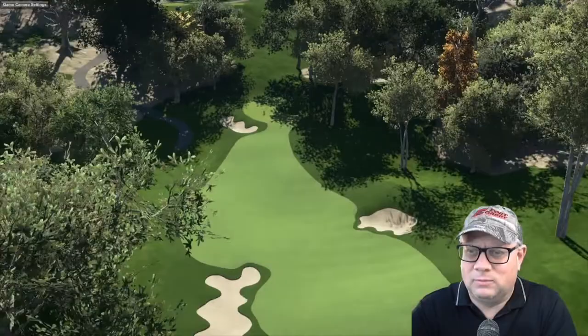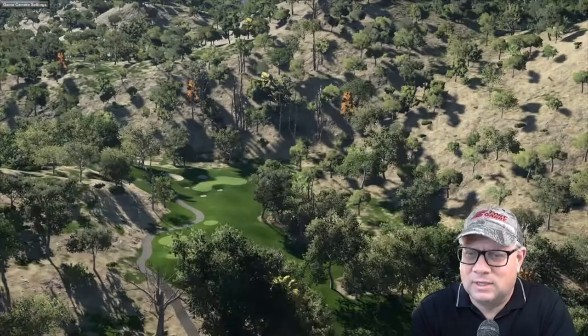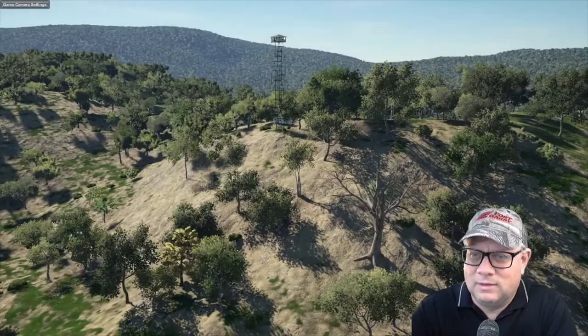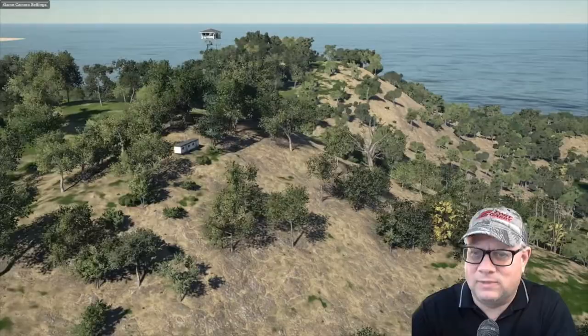One thing I started working on is I had this terrain that, when I looked off in the distance, had a brownish, dry, arid type of feel to it. So I got this idea that I might build a couple of fire towers up in the distance here and there. You can see I've built a fire tower right there, and you can see how it overlooks the valley and also how it comes into play with the water. I think that's a really interesting feature.